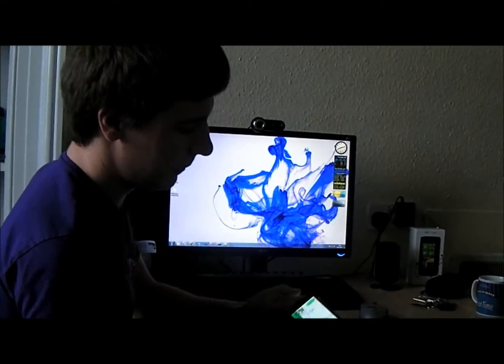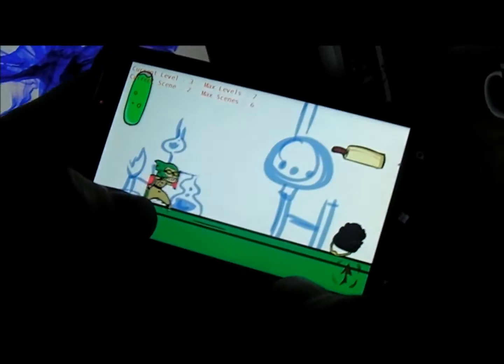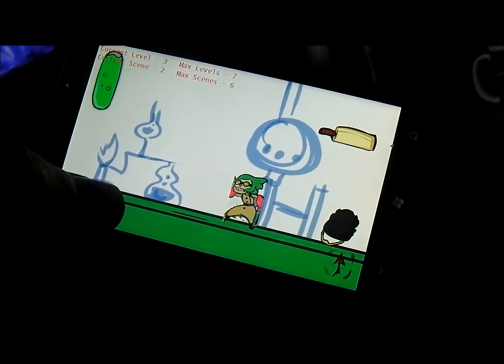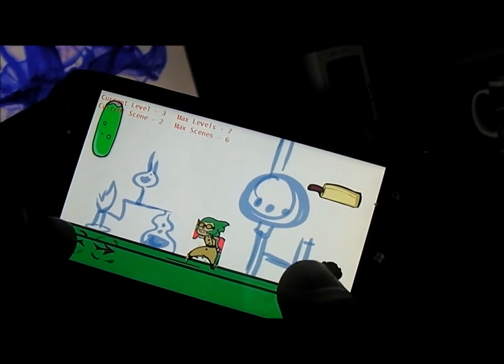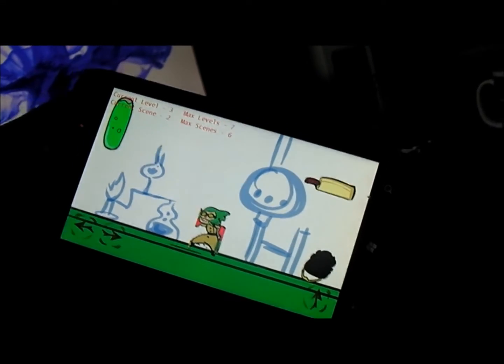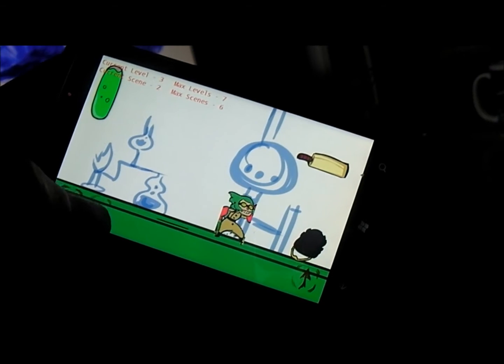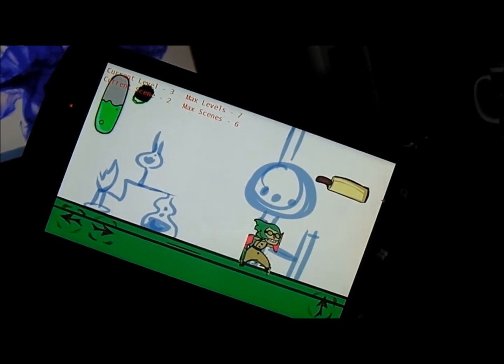Another thing to show you guys is when you get close to an English item, it glows — a slight glow around the items — and you can't select them unless you're closer, which gives the character more interaction with the gameplay. Now that it's glowing, tap it and it goes up into the HUD and shows you that you've selected the item.